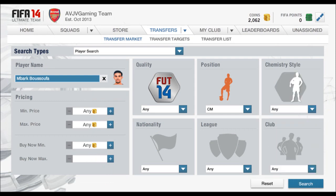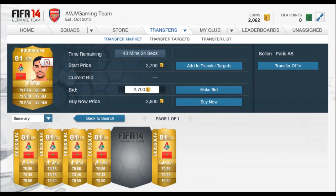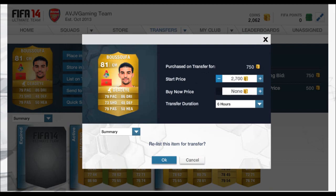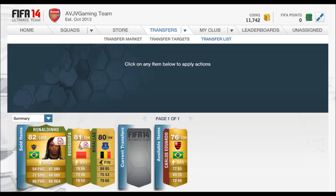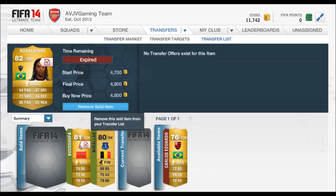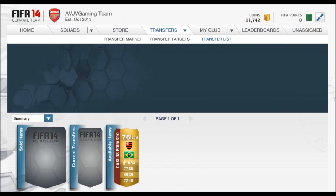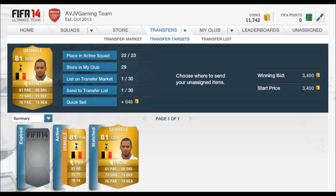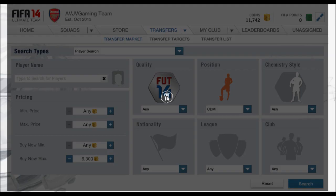Literally, you guys can find everything on open bid. I do look for all my stuff on open bids, never really buy now. If I see a buy now, I'll snap it quickly and show you guys in the video. But I more or less resort to open bids because you can find a lot of stuff listed for 150. That's a recommendation, guys — always look for open bids. They're the best things to look for.